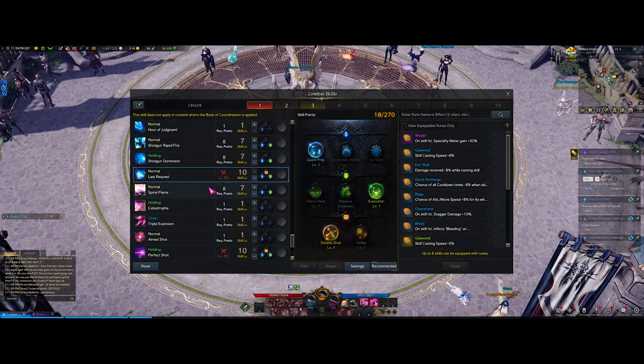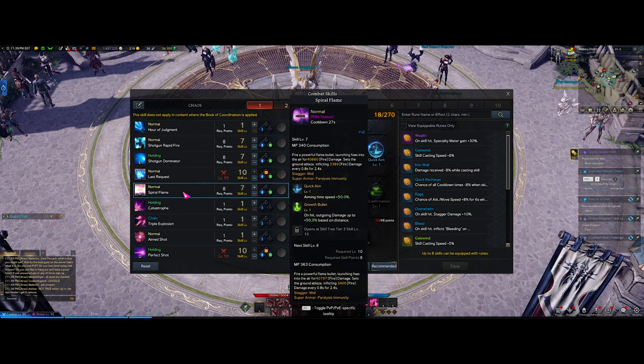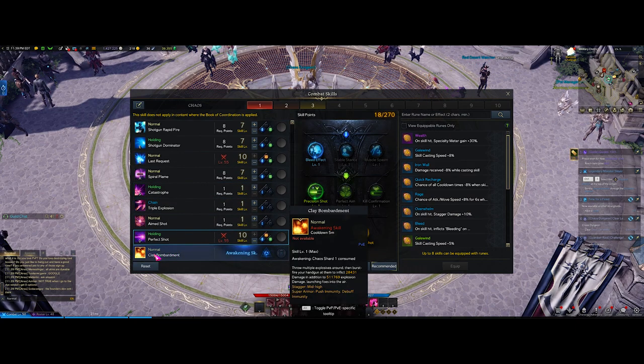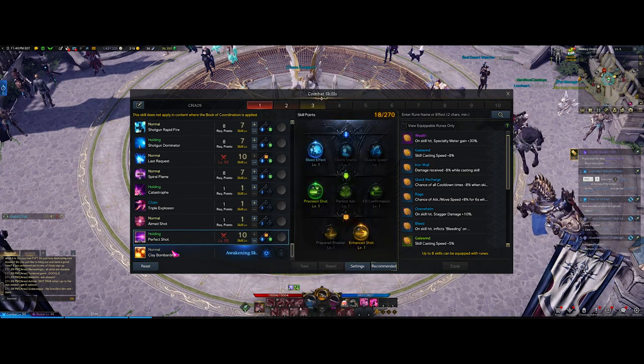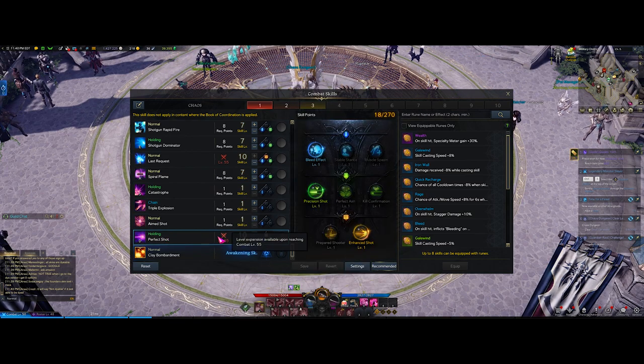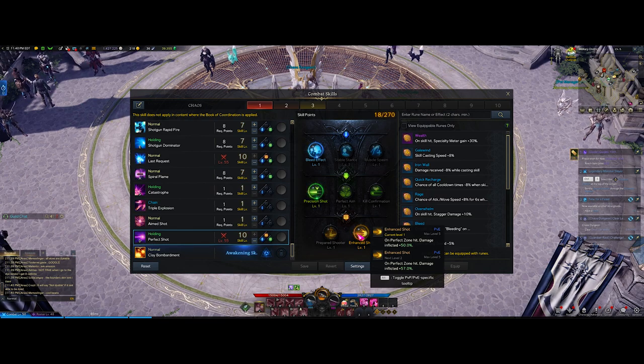For spiral flame, always want aiming speed and then growth bullet - growth bullet is super super nice because it'll kill all the trash mobs on the back end, which makes it very nice so you don't have to worry about them. I don't put any points in catastrophe for chaos - I don't feel it's necessary. What you have to do is unlock your awakening clay bomb. Just go to Beatrice and TP back to where you give her the arcs and she'll give you your awakening quest. You'll unlock your ultimate: perfect shot. This skill is so good - you mainly want to use it for the second stage on the yellow guys or the actual boss. Tripods: bleed effects, precision shot for crit rate in the perfect zone, and enhanced shot for more damage in the perfect zone.